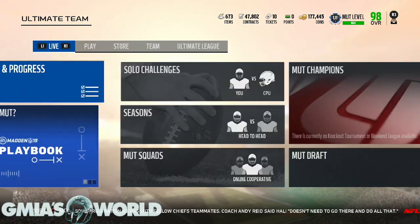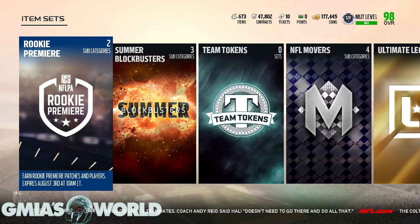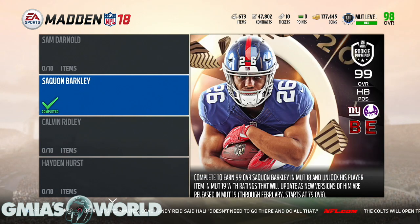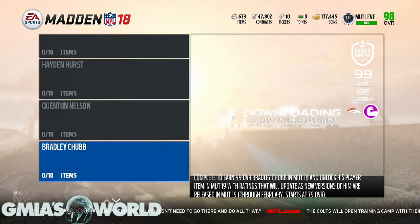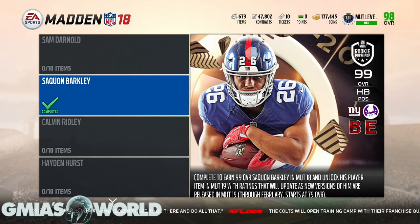The highest rookie premiere value out of everyone available right now has to be Barkley — Saquon Barkley. If you look at every other team and the 10 players EA has given us, there is no other card that is guaranteed to get more work and more emphasis at the start than Saquon Barkley.